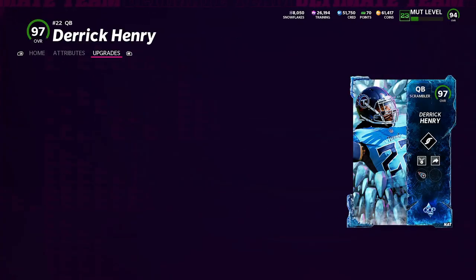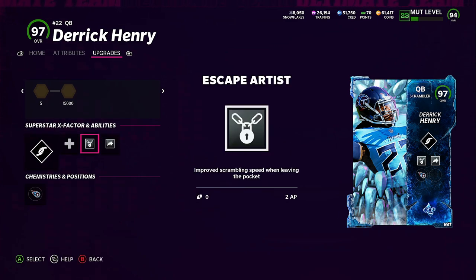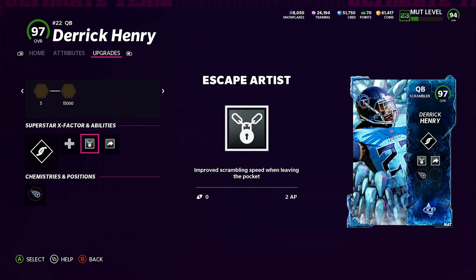Gunslinger is 6 AP on this card — that's a lot, but you need it. Then you get 2 AP on a skate park. That's 8 AP total, four-sevenths of your AP — more than half your AP on the quarterback. Quarterback controls everything in football, it's the most important position. So if you're putting that much AP on him, it's worth it because he is the head of the snake. You always want to have the best quarterback, so that's why we put 8 AP on him.